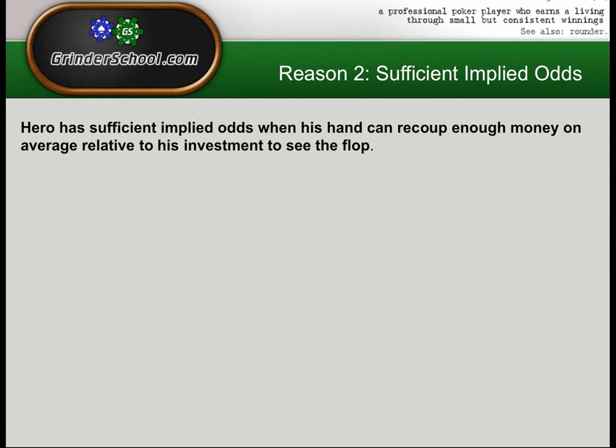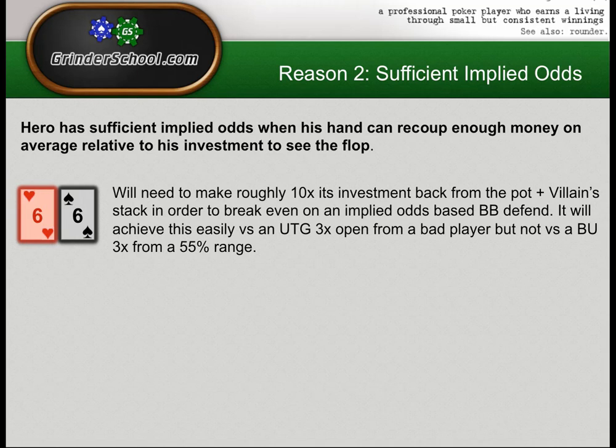Hero has sufficient implied odds when his hand can recoup enough money on average relative to his investment to see the flop. With a pocket pair you flop a set 12% of the time, so if you're making back around nine to ten times what you invest, you're roughly breaking even on your set-mining investment. Different hands have different degrees of implied odds — hands that flop a strong hand capable of stacking villain more often have more implied odds. Pocket threes has much more implied odds than a six-off, which often needs that miracle six-six-three flop to be doing really well.